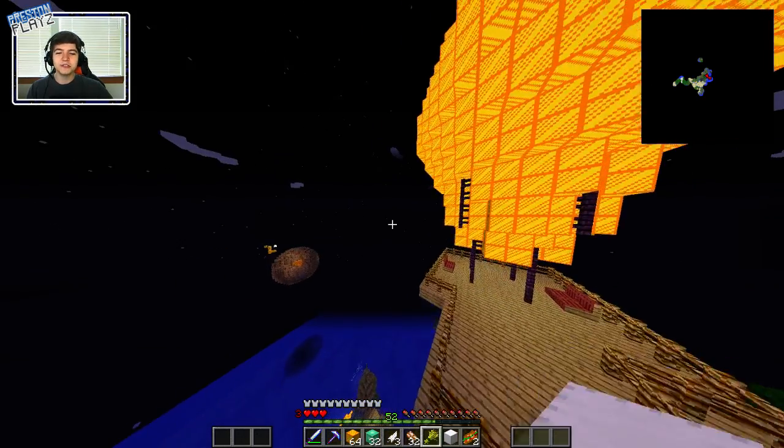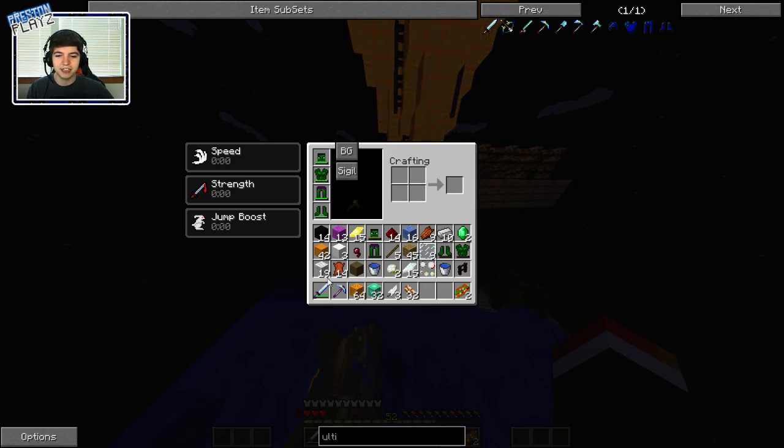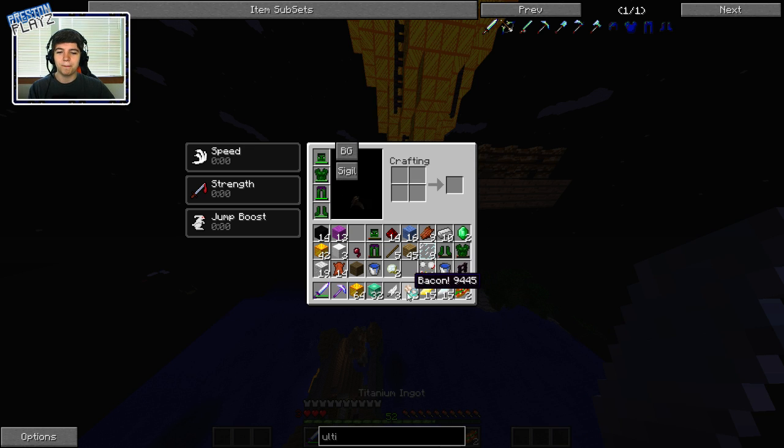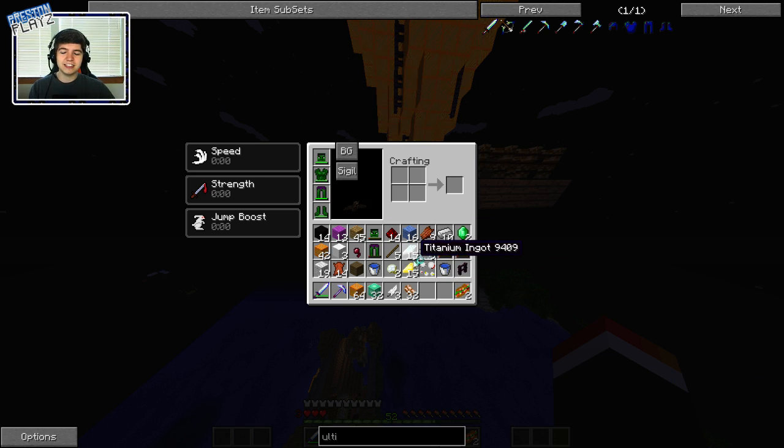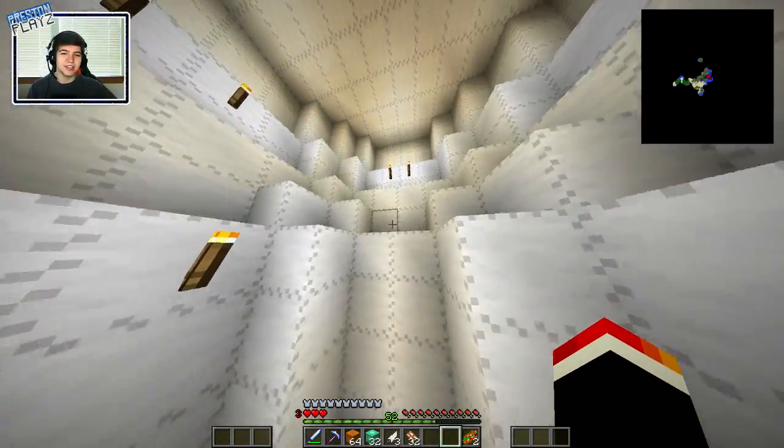I told you guys in the next episode I'd have some of the stuff remade. I got a lot of junk in my chest. I made an ultimate sword and I made another set of Hulk gear because the chicken chest is so overpowered. I was able to duplicate my bacon, and if you can duplicate bacon in life, you basically have it set forever. And then I was able to duplicate uranium and then everything. The chicken chest makes you just want to cry awesome tears of awesomeness.